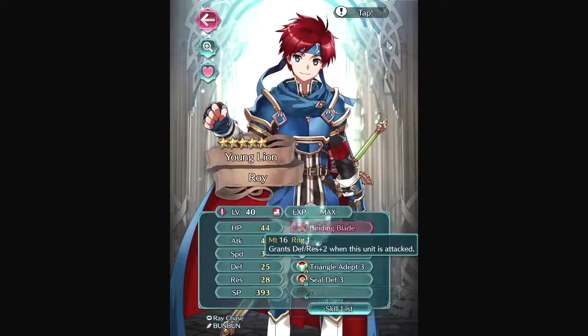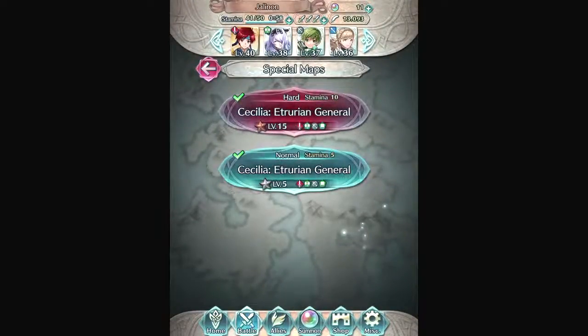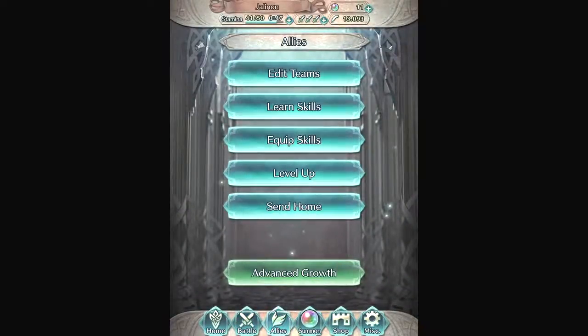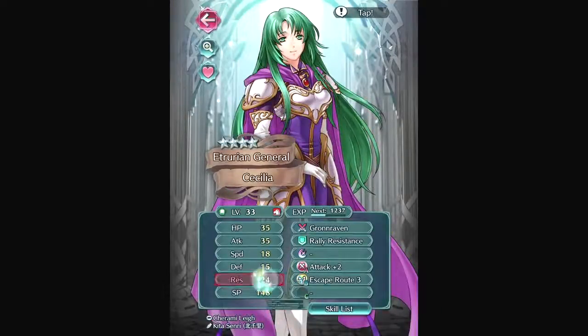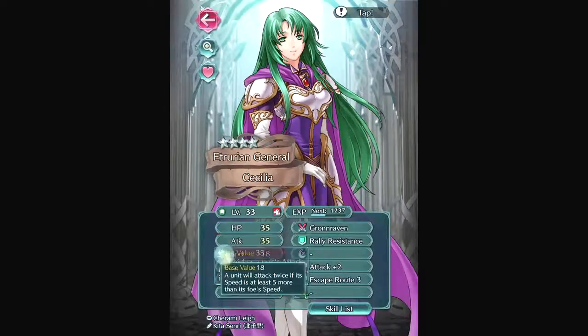You can get one and two-star characters every day from special maps — today's is Cecilia. She's a decent ranged attacker; the green magic tome she wields means she deals green-type magic damage from afar and targets the Resistance stat. Resistance reduces damage from magical attacks, while Attack increases damage inflicted. Fire Emblem Heroes combined the old magic and attack stats into a single Attack stat.